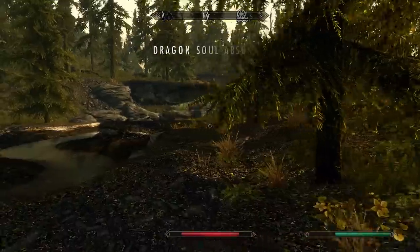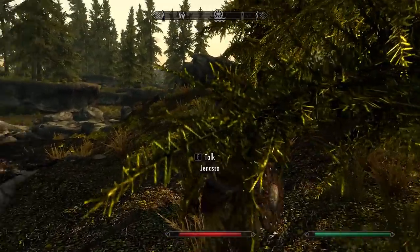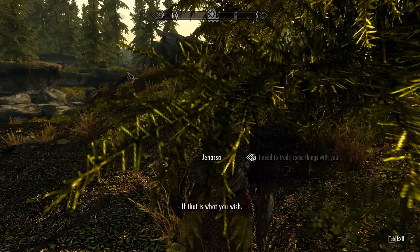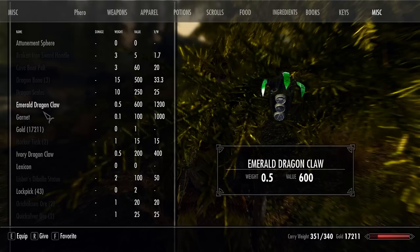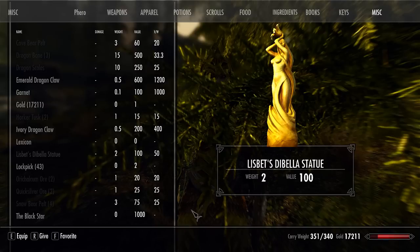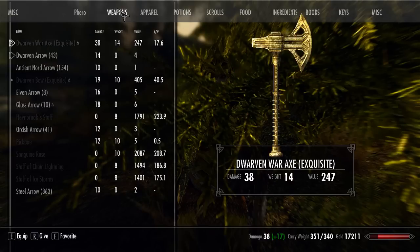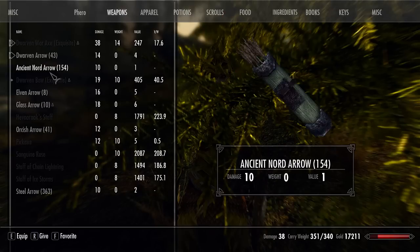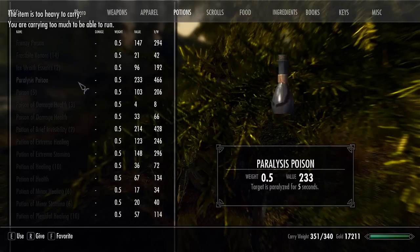Don't want any forsworn arrows. Where's Genasa? Let's slowly walk over. All right, let's trade some stuff. She can't carry anything — hopefully she can carry something else. Doesn't look like it. Okay, yeah, she's full.